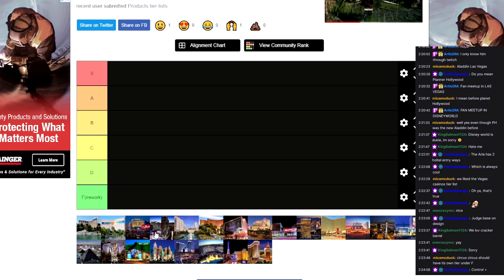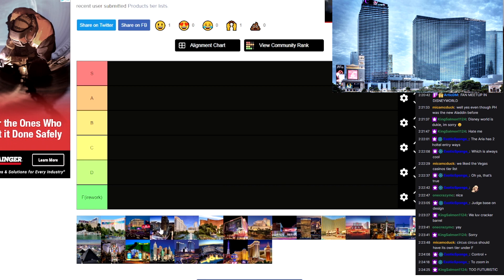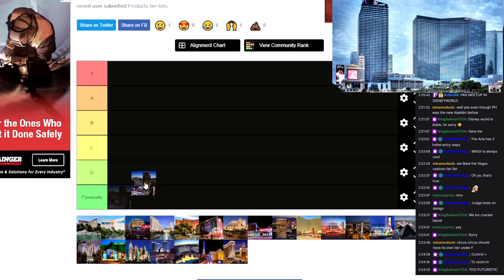So we're doing this off of design. The Cosmopolitan — I like the design of the Cosmopolitan. It's sleek and it's modern. It doesn't overdo itself, doesn't try to be wacky or anything. Nice and modern. But I think it's not my most favorite casino design theme, so I think I'm going to put it in a solid B.